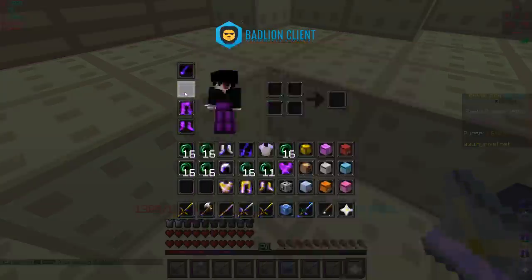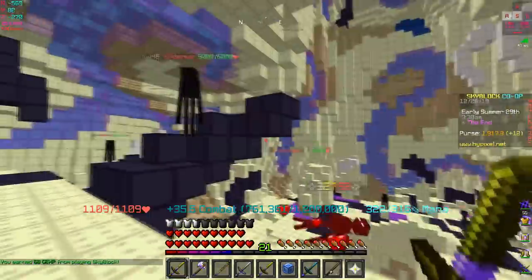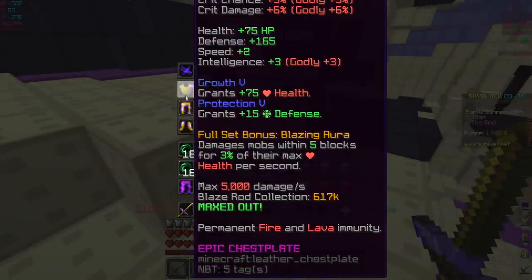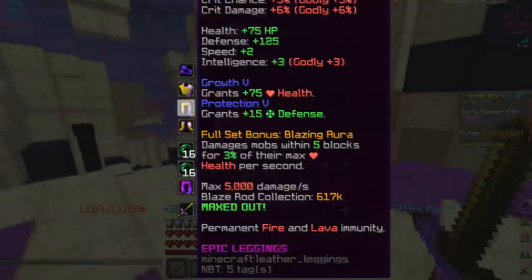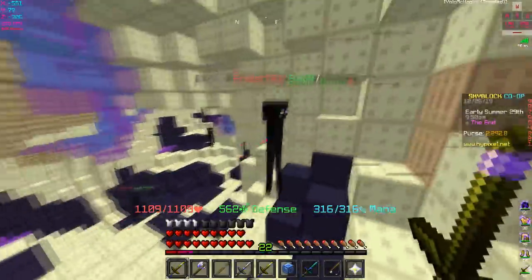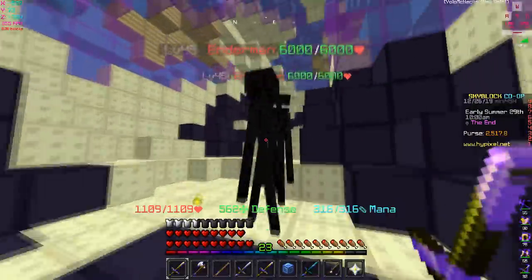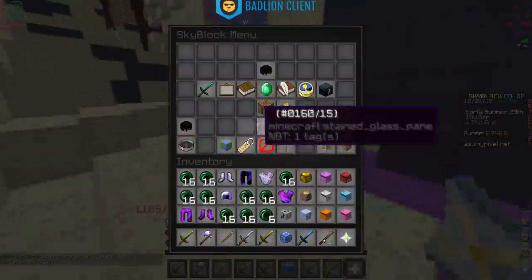Tarantula helmet, you're not fake - you actually work! I had doubts but it's a good thing I tested it. 33,000 with that hit. So 32,000 with the tarantula helmet strength bonus versus the unstable helmet which has a lot of crit damage - and I'm only 1,000 crit damage away. Imagine with blaze armor as a legendary getting 10 extra crit damage - it would definitely surpass the unstable dragon set.